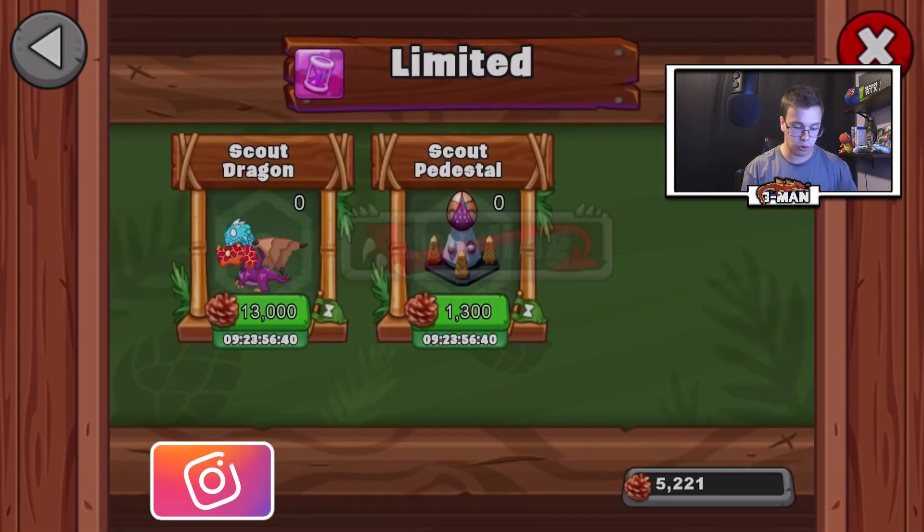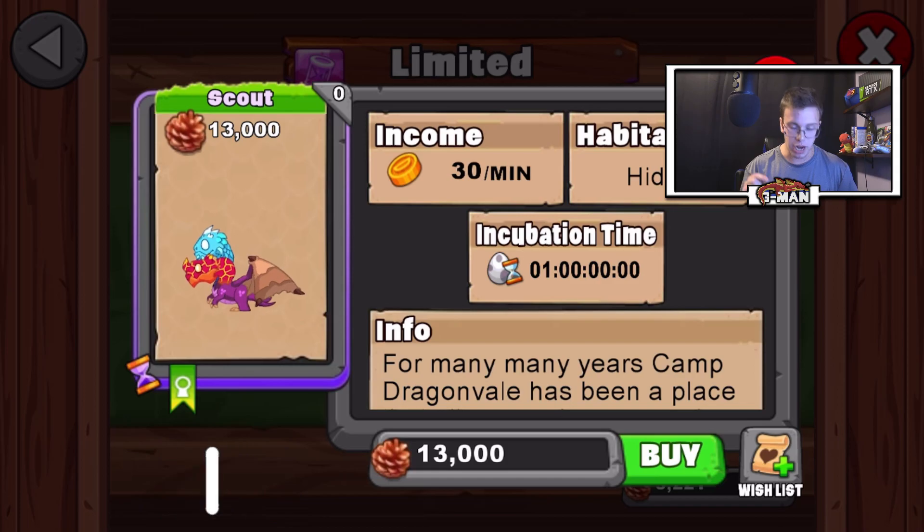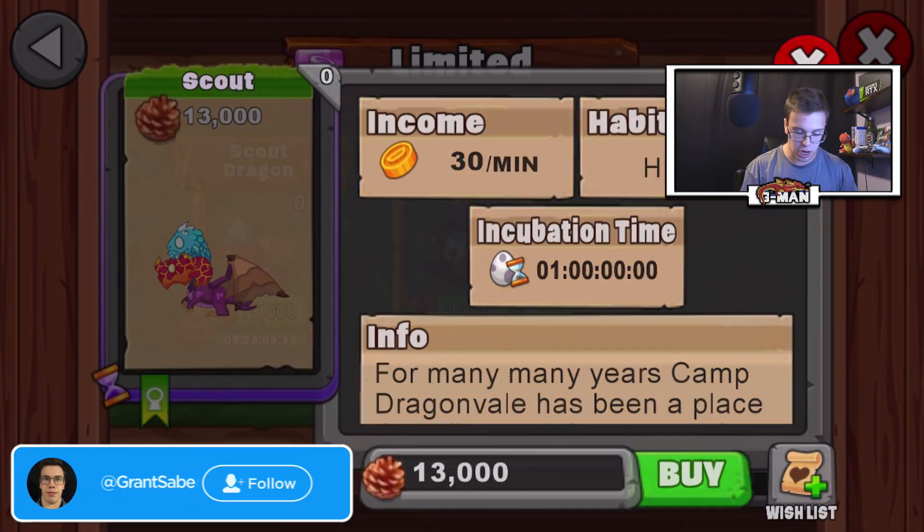The first thing we need to know about this dragon is its breeding time. The Scout Dragon has a one-day breeding time — that's right, one day.